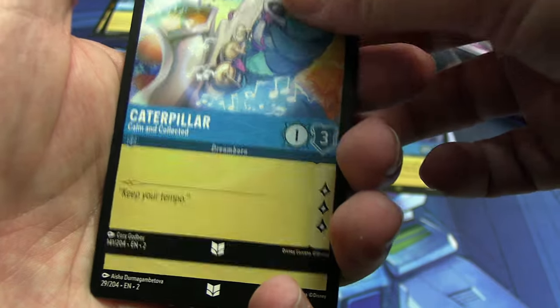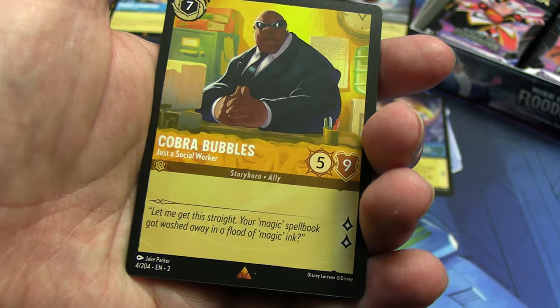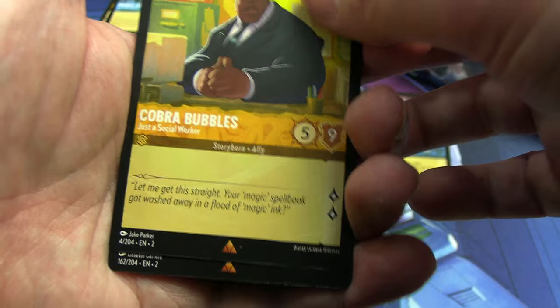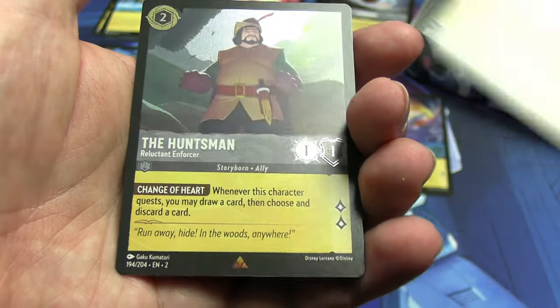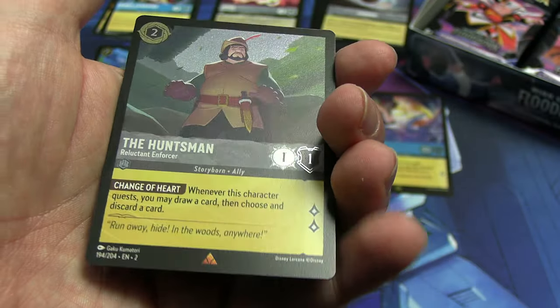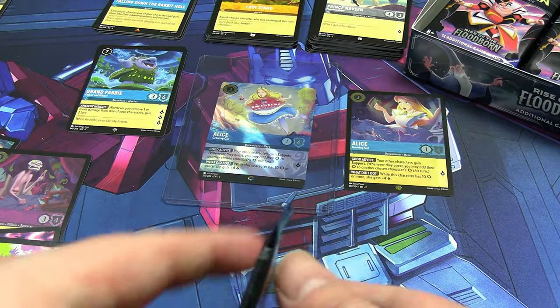A second Caterpillar, and our final uncommon is another Last Stand. Rares or better: Cobra Bubbles, which sounds like an auto-generated name, then Falling Down the Rabbit Hole, and our foil is a foil rare — the Huntsman from Sleeping Beauty. Don't think we've seen this one.